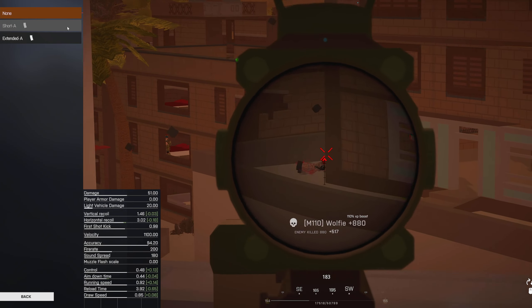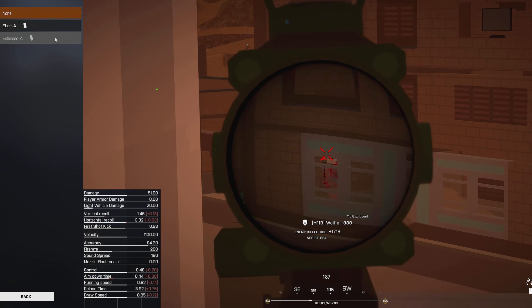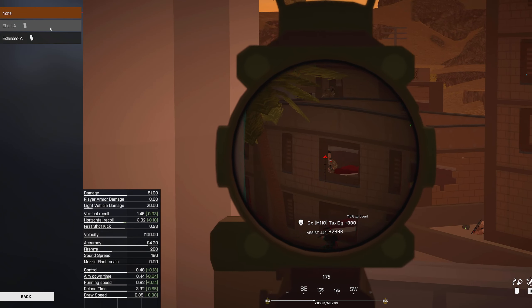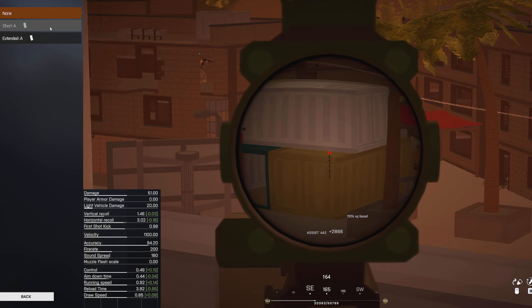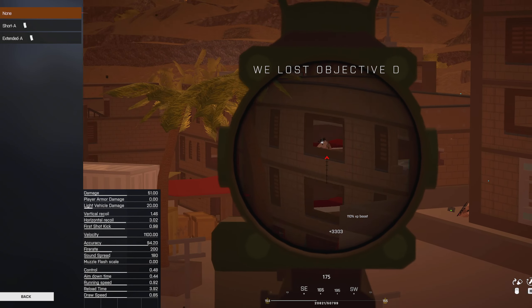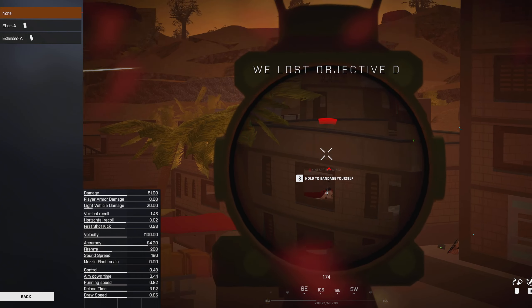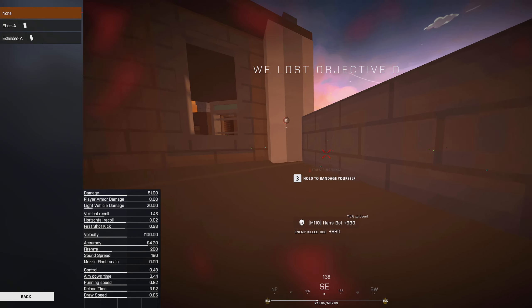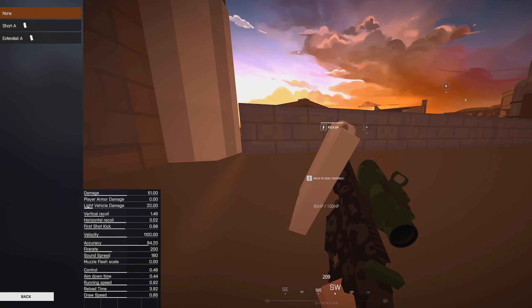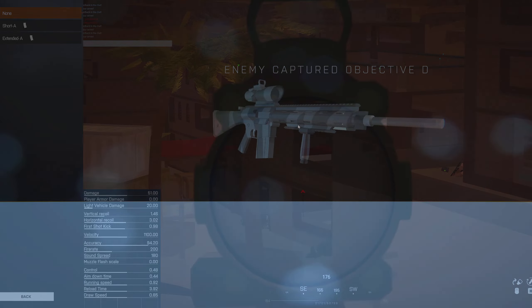For the magazine, there is a short and an extended option — one increases your magazine by four rounds and the other decreases by four rounds. I've tested it and it really doesn't give you much of an impact, so I would just leave it at the default 12 rounds, which is more than enough ammunition to take down a few targets. My personal preference is just leave it at 12 — I think that's a good number.